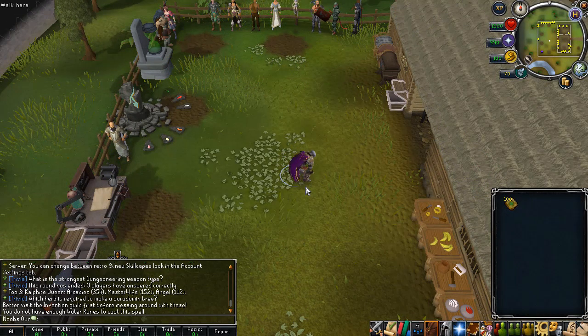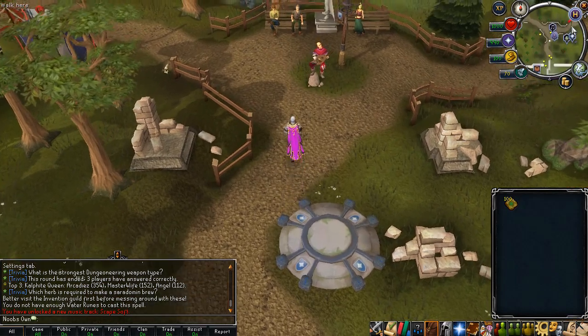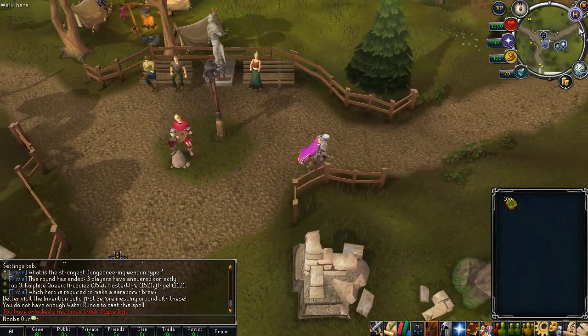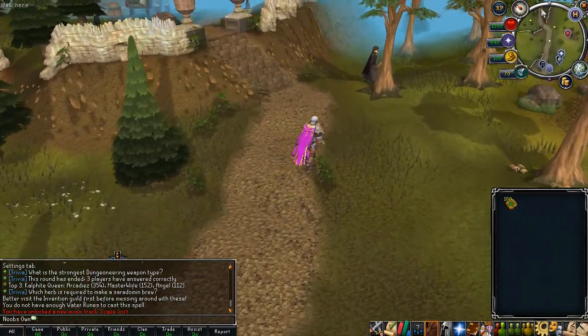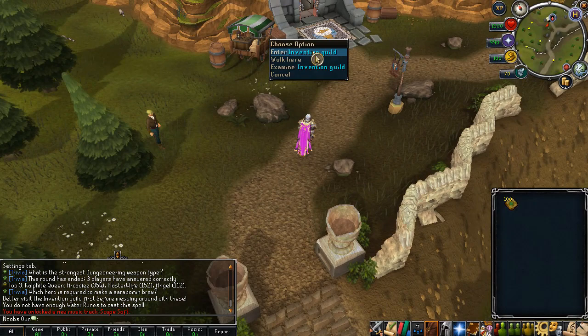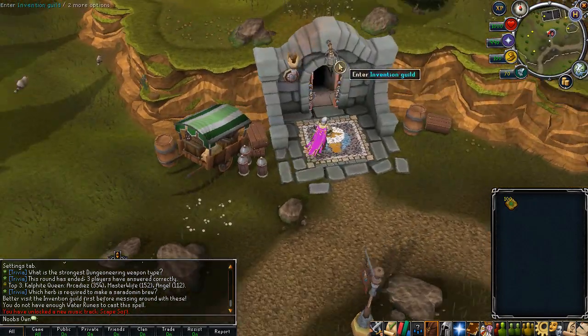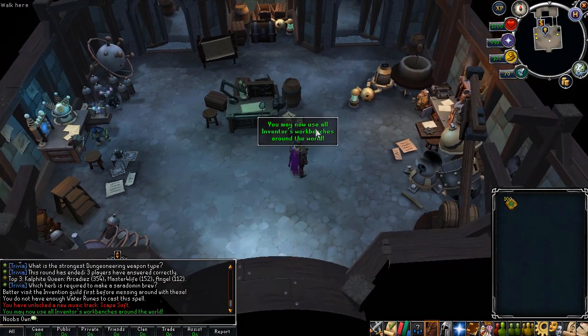For Invention, you can click the hometown port right here and go to Falador. Falador is the Invention guild that you will have to go to, and from there you can start with the skill. Once you are at the Falador lodestone, you can just walk or run north and you will get to the Invention guild where you can enter through these doors.